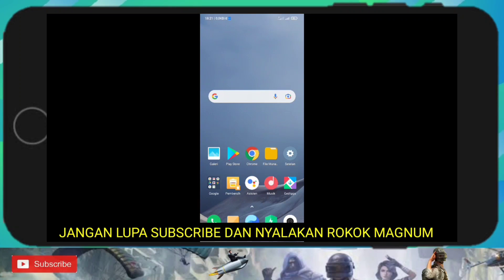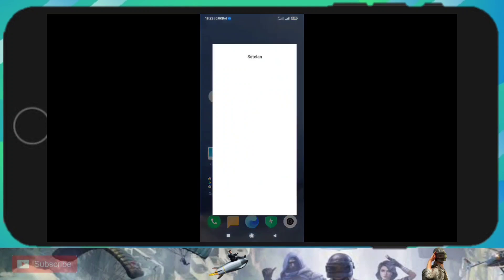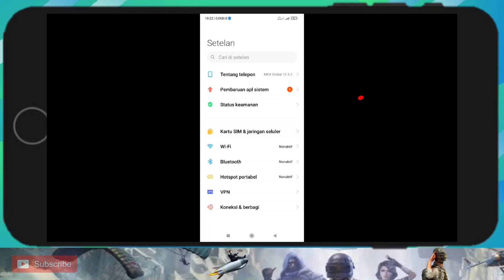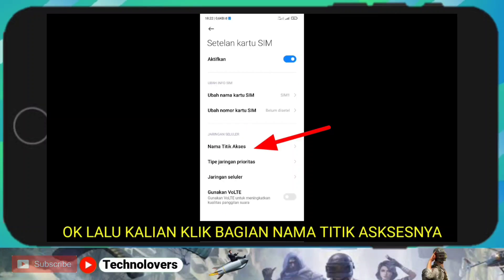Don't forget to subscribe and turn on the notification. Ok, next then you click the access point name. Next, choose the SIM card for the internet data.